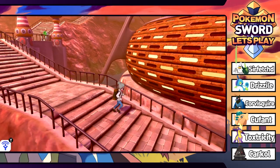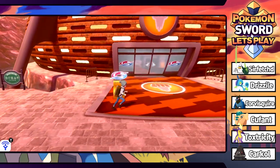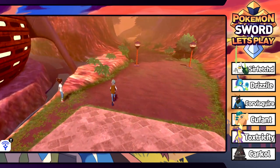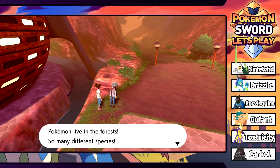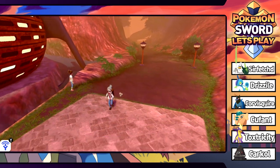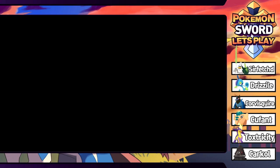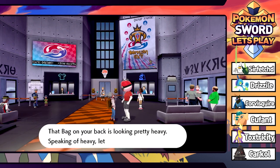There's got to be something significant that happens up there - they wouldn't just put this whole staircase there. Looks like we've also got a new route over on the right. Some Pokemon live in the mountains, some in the forests. We'll head there next, but we have to take on the gym first. Let's go get ourselves a new gym badge!